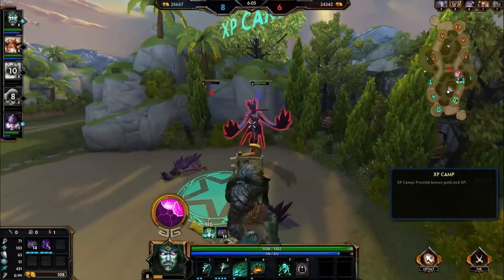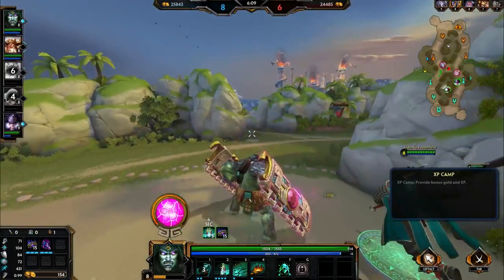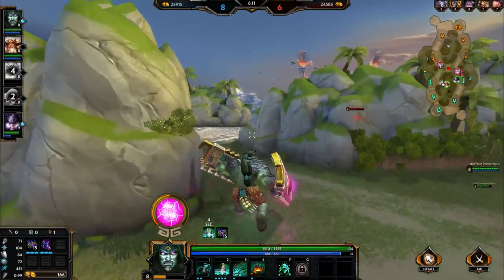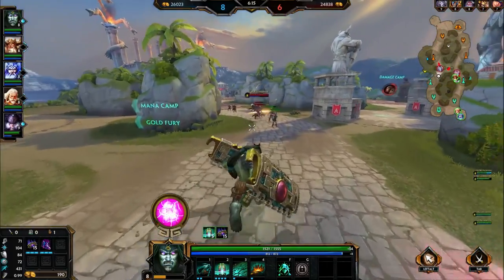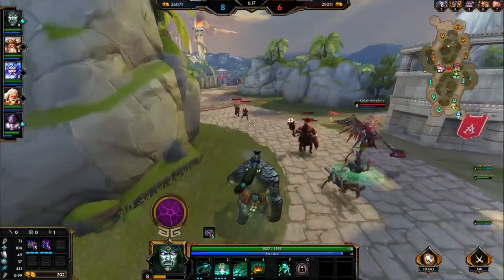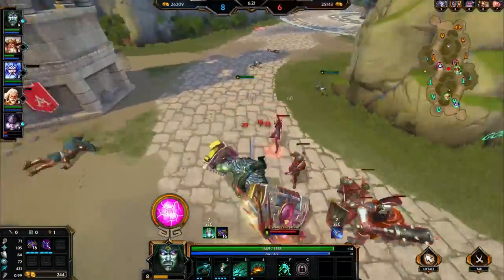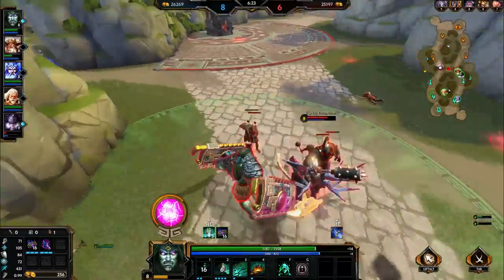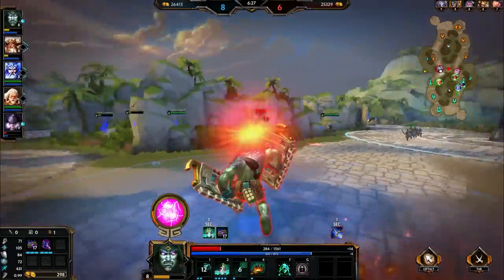His number one is really good - it increases your movement speed so you can chase people down. The other thing that's great about it, especially now because you're seeing a lot of Neaths: Neath's roots and slows don't do anything when he's in his number one. He cannot be slowed; he cannot be rooted. So Neath will literally shoot a Spirit Arrow at you thinking it will stop you - most Neaths don't know that. It will do the damage but it will not slow you.